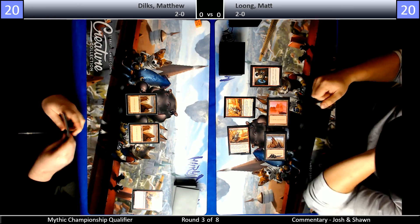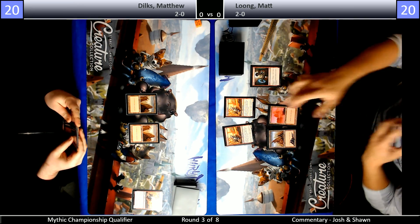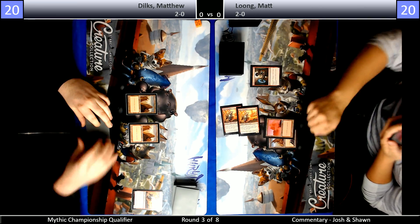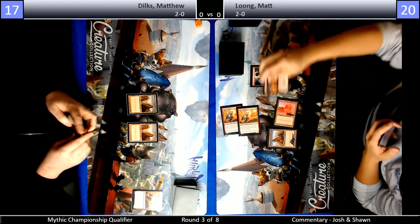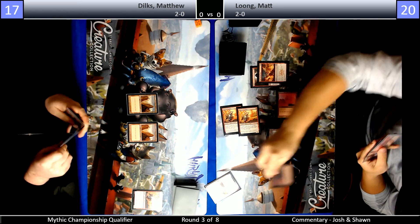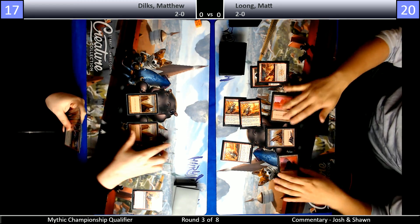So I think the way this matchup is going to go is, unless someone gets a really aggressive start early, they're going to trade off resources because their cards cost around the same mana. They're going to trade off cards until somebody sticks a Chandra or a Frenzy and starts trying to run away with the game from there. Light of the Stage is going to be one of these card advantage tools we're going to see here.